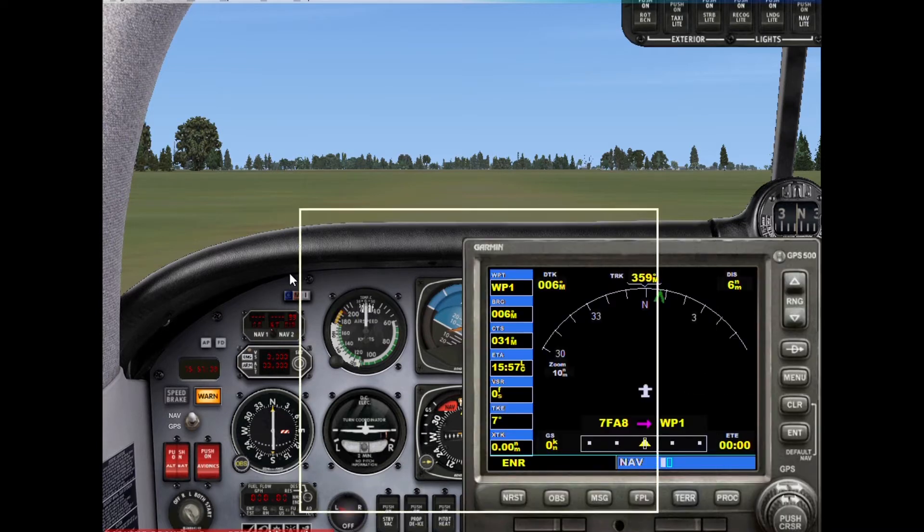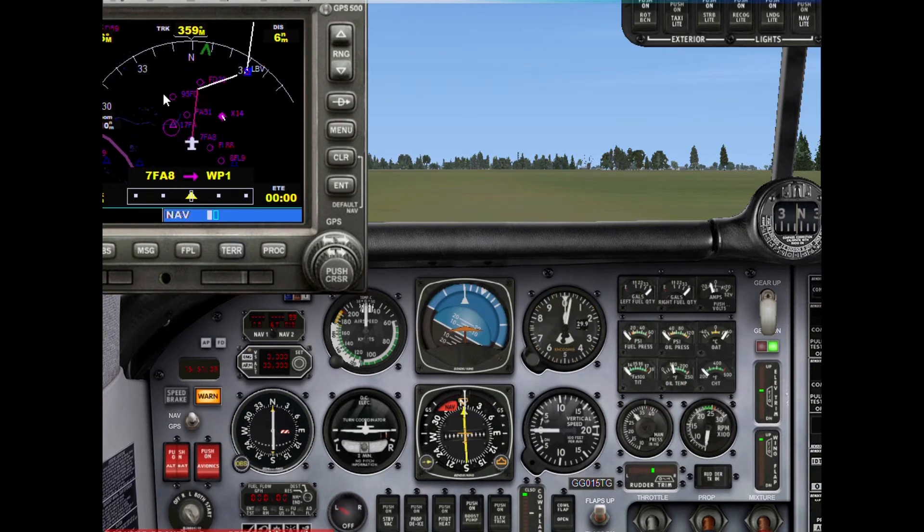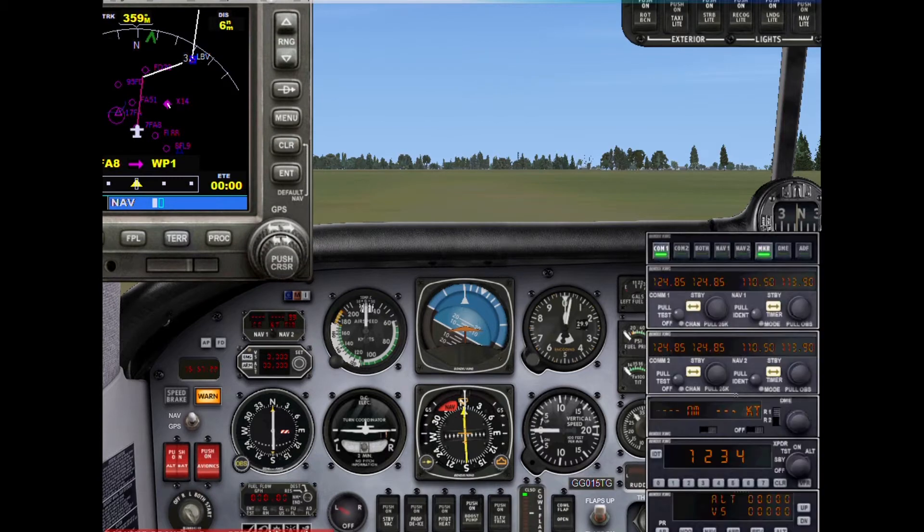Let's pull up our GPS. Our takeoff flight plan is actually straight north, and we are facing north — we're on runway 36, facing directly north. I'm not going to mess with autopilot until after takeoff, because we know what happened with the disaster with the Beach Baron. We're going up to 4,500 feet today.